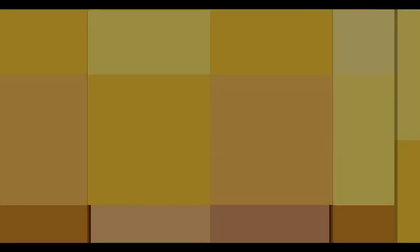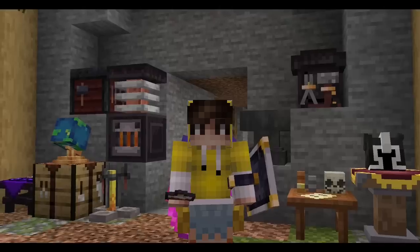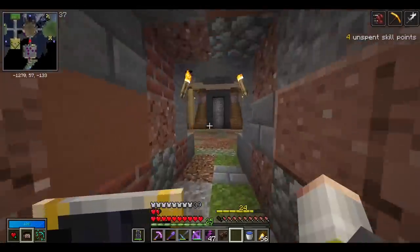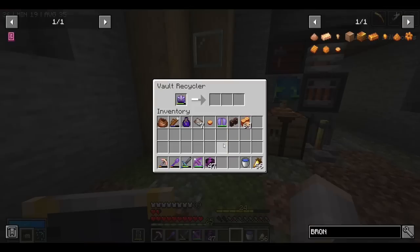Now that we're level 24, I want to run another vault so we can get more dream stones and craft more catalysts — specifically a few more Plentiful catalysts. I reforged this a bit and we're going to lose one armor point but gain some HP and item rarity. Let's check out what this cake helmet looks like. We have a huge cupcake on our head — one less armor but an extra heart and a half, so that's pretty good. The old helmet goes to backup gear and we can now recycle this helmet.